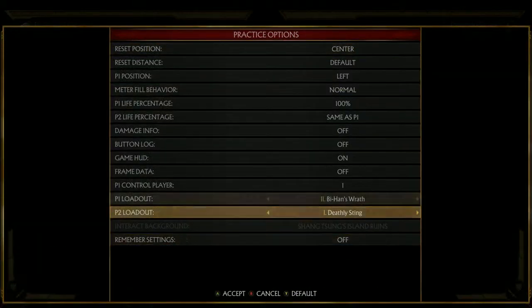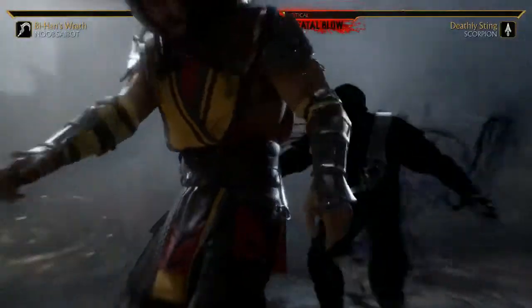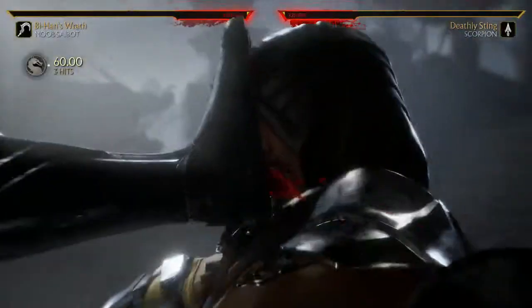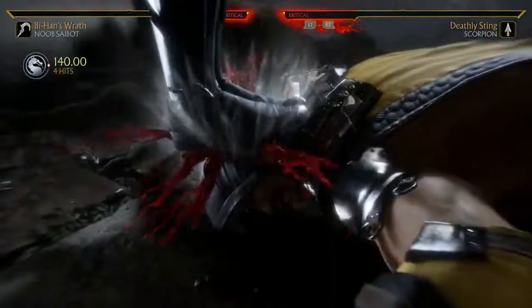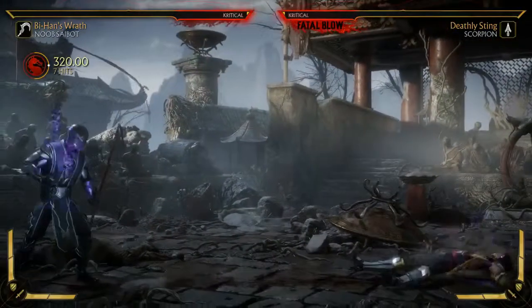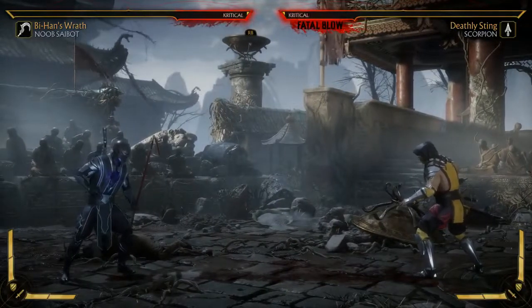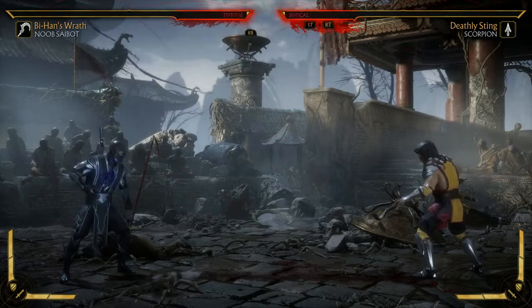Let's go into the fatal blow, because he has an awesome one. It is actually a tracking, super quick move. A little teamwork - teamwork makes the dream work. What a cool character.